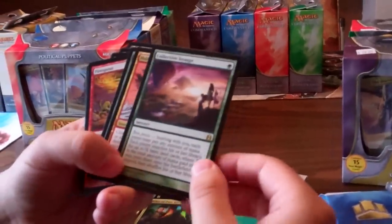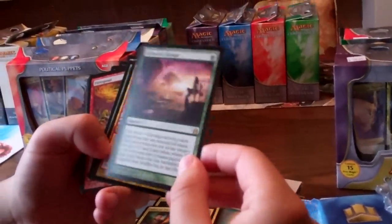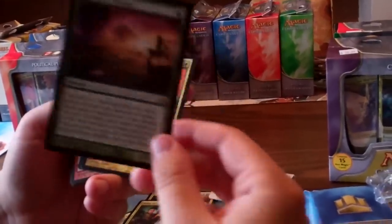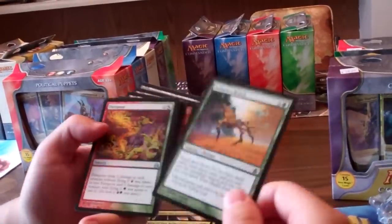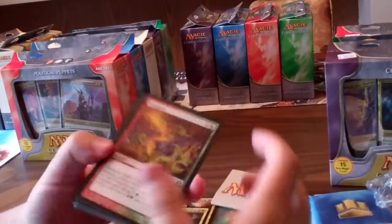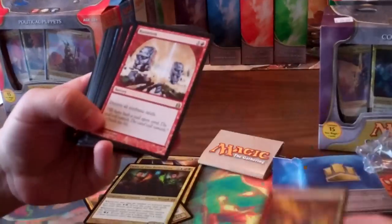I really want to get a foreign version of Collective Voyage because I think it would go really well in my Rafiq deck. It's like a better New Frontiers. Hull Breach, Cultivate, Kodama's Reach — so they have a lot of land fetch in this deck which is going to be good. Firespout.